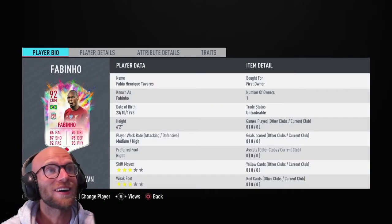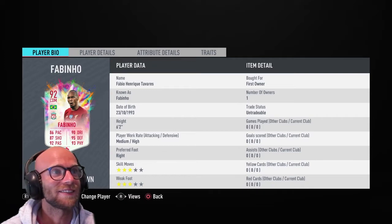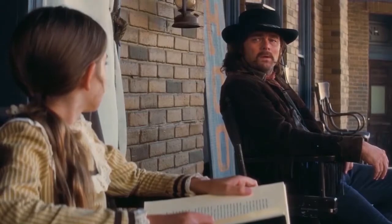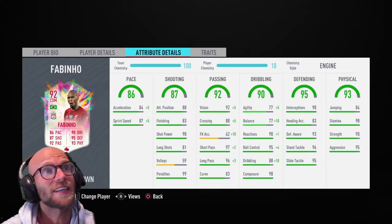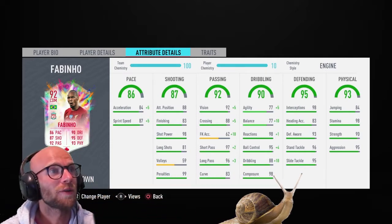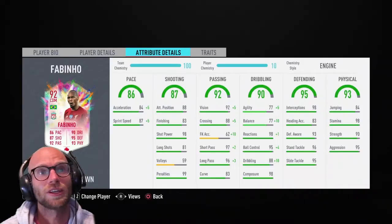First thing first — Fabio Enrique Tavares. Which of you guys knew his full name? I only know him as Fabinho. He has 3-star skill moves and 3-star weak foot, which is okay, but Ndombele has 4-star skill moves — a little bit better. Taking a look at the pace, we see 86 pace with 84 acceleration and 87 sprint speed, so that isn't the fastest. Also, the agility and balance is horrible at 77, and it doesn't matter which card you take from Fabinho — he will always feel like a truck because of that lower pace and agility.